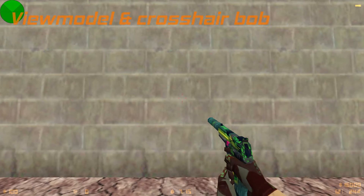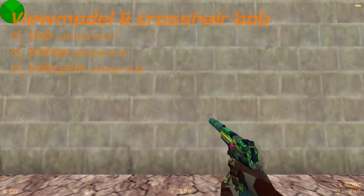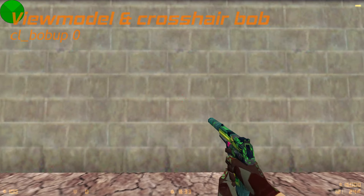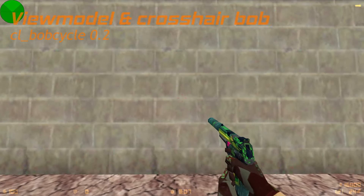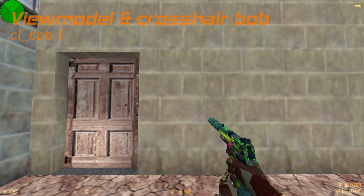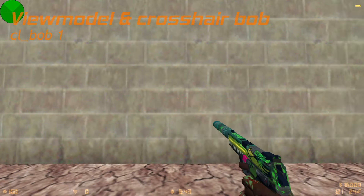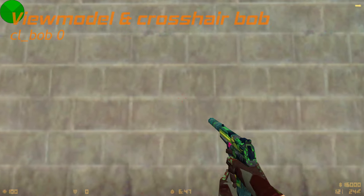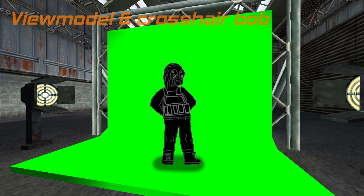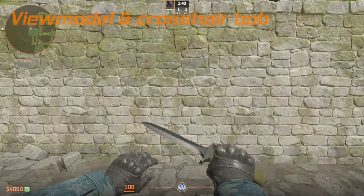Have you ever noticed that your crosshair moves up and down while you run? The commands responsible for this are on screen right now. Changing cl_bobup makes me feel weird inside, and changing cl_bobcycle is hilarious, but the most important command here is cl_bob. Increasing the value can ruin your game, but setting cl_bob to zero makes your arms — and more importantly your crosshair — completely static. If you play vanilla CS without mods, this is a good way to easily improve your aiming experience. Games like CS:S or CS2 don't move the crosshair at all, and the viewmodel bob is rendered independently.